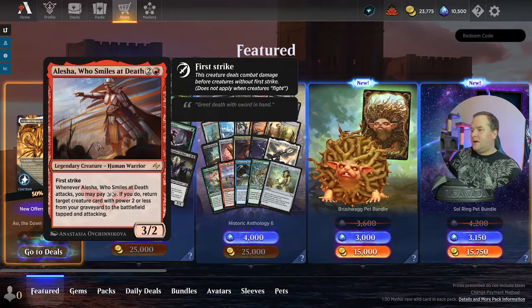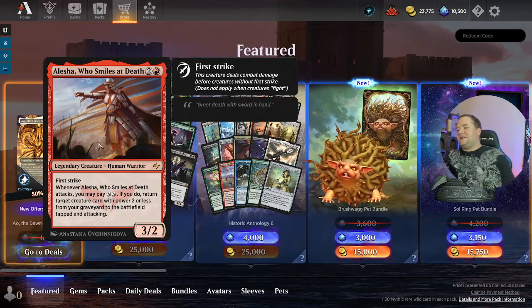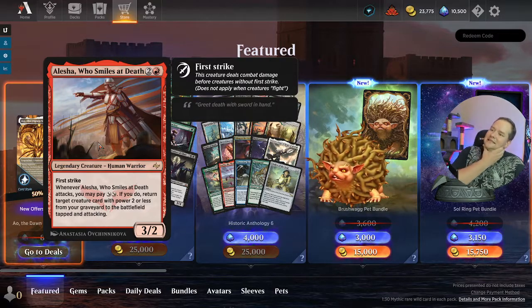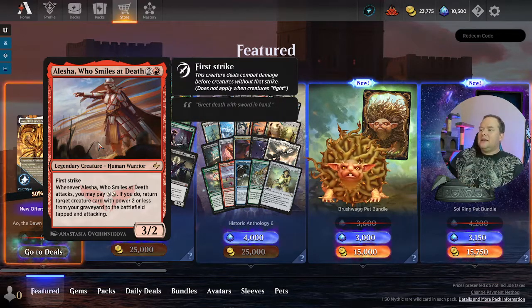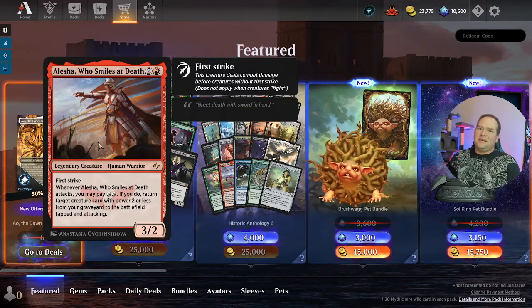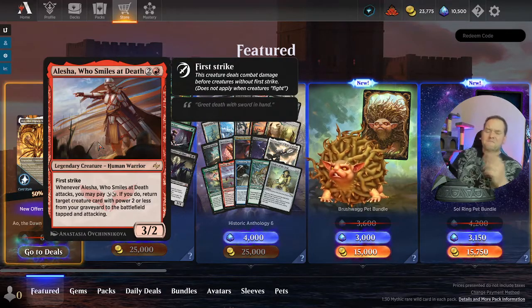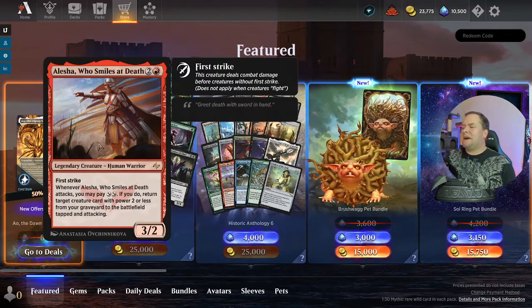Alela, Artful Provocateur — whenever she attacks, you can pay one white and one black; if you do, return target creature card with power two or less from your graveyard to the battlefield, tapped and attacking. I don't see this being played in Explorer — if it had haste I could see it, but for a three-drop where they get a turn to respond, I don't see it. I actually look at this card and think: Commander card.